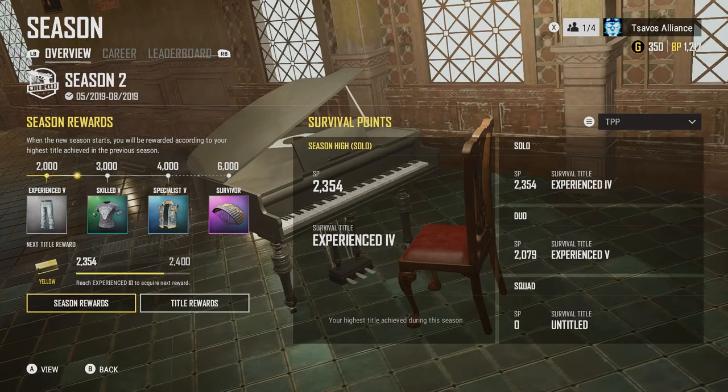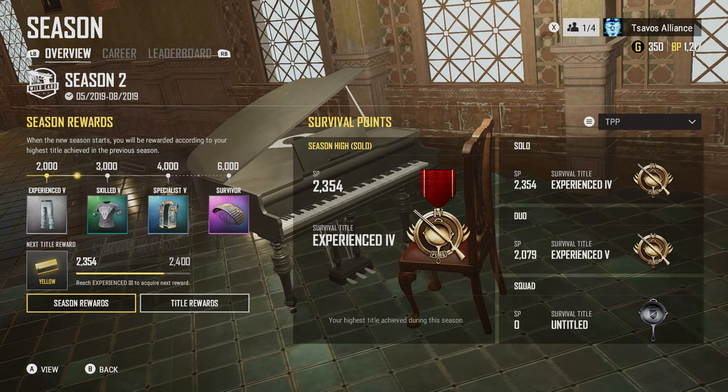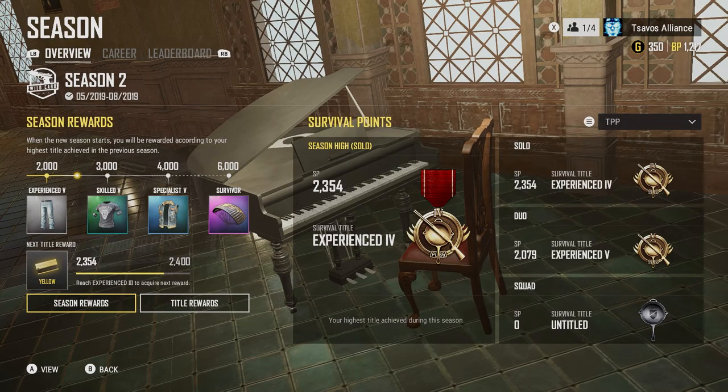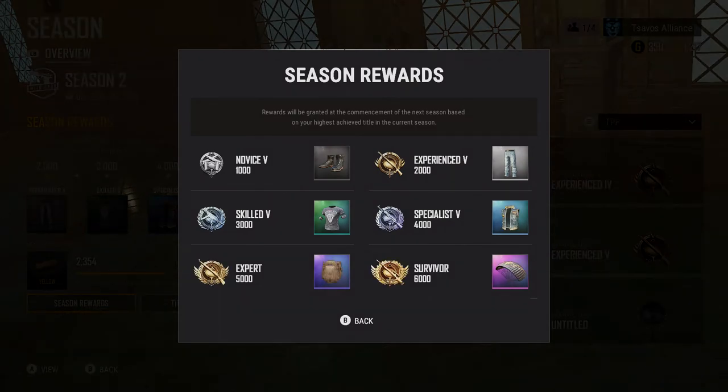Now let's go down to Season Rewards — this is separate from the Wildcard pass. As you gradually play Solo, Duos, and Squads, you rank up in the season. Each season you're going to be unlocking rewards. These are the six items you can unlock through the season, and the season ends August 2019. You get shoes, t-shirt, beard, pants, vest, and a parachute — I'm after that parachute baby! You don't get these items until the next season at the end of August.